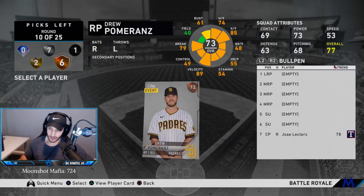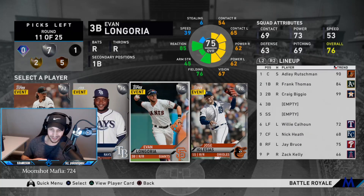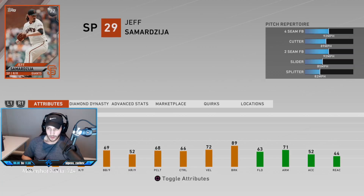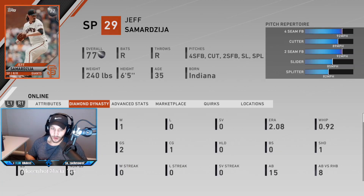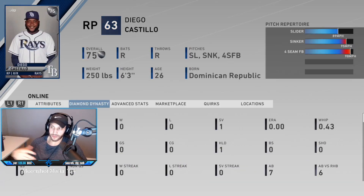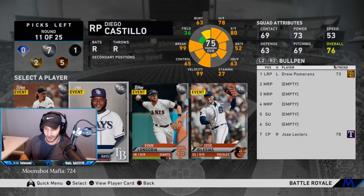We have Iglesias, Longoria, Diego Castillo, and Samardzija. Diego Castillo is just so valuable — he throws 100 miles an hour, has a dirty sinker with a slider. We're going to go with Diego Castillo here to bolster our bullpen.